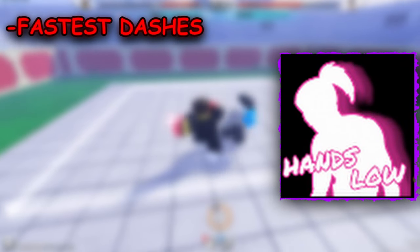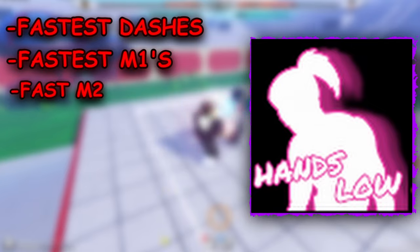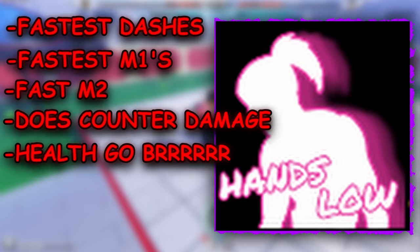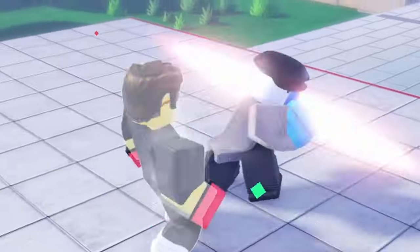Hands Low is on this list because of its insane dash speed. It's part of a group of styles with the fastest M1s in the game, also has a fast M2, and does counter damage — meaning if you counter your opponent it does more damage than hitting them regularly.